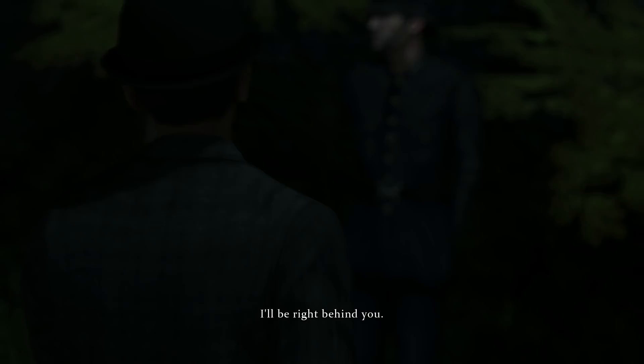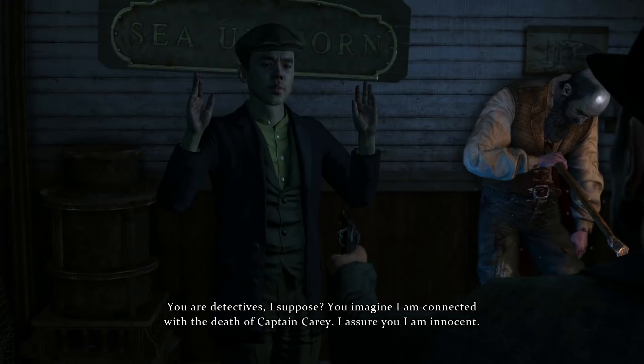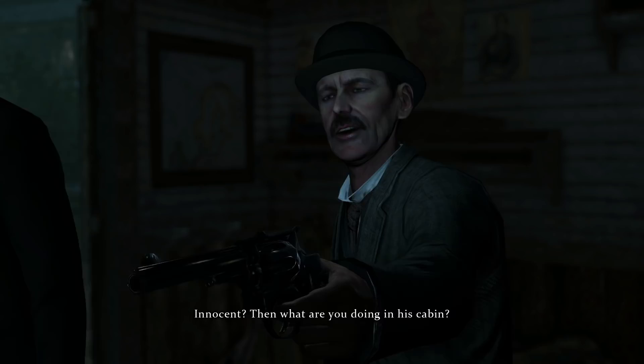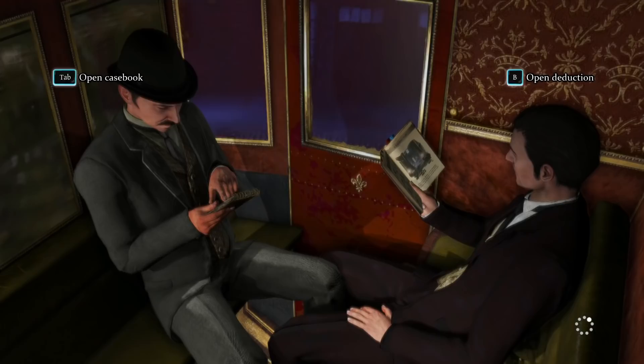A noise, and a new suspect appears — someone who was certainly at the scene of the crime, as evidence suggests. But now we need a motive, despite Lestrade's eager temperament. Lestrade collars the man, who claims he's innocent and connected with the death of Captain Carey only innocently. Holmes accuses him of coming to retrieve what he had lost after killing Peter Carey.